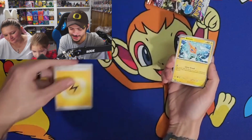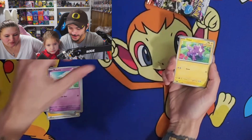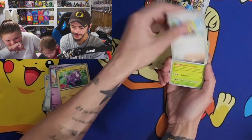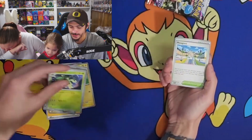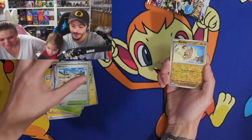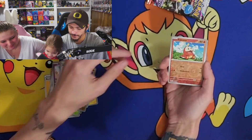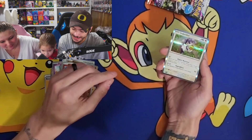We got an Electric Energy, Rotom, Pawpad, Flittle, Toxel, Arven, Cacturne, Dondozo, Magnezone — I have no idea. Mankey — Mankey looks angry. Baxcalibur. And a Holo Rare Indeedee.